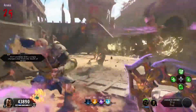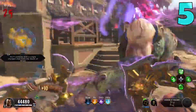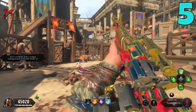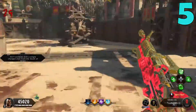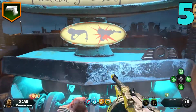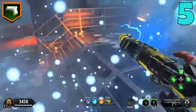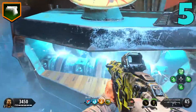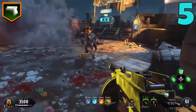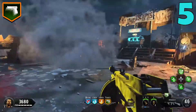Coming in at the number five spot — I'm not going to lie, I am kind of reaching with this one. I wanted to make this a top five and not a top four, so I wouldn't call this one really overpowered, but it's definitely really good. And that is Mule Kick. Standard Mule Kick lets you carry an additional weapon, so you have three guns instead of two, and personally I've never liked it all that much. But the modifier makes Mule Kick a much more tempting choice.